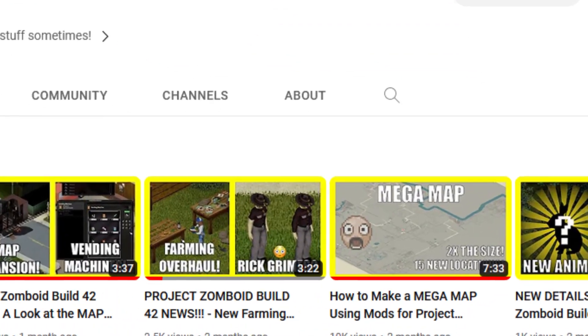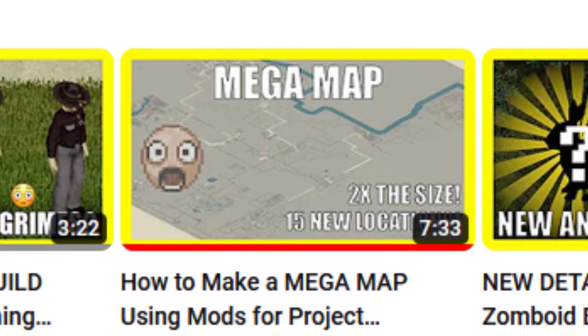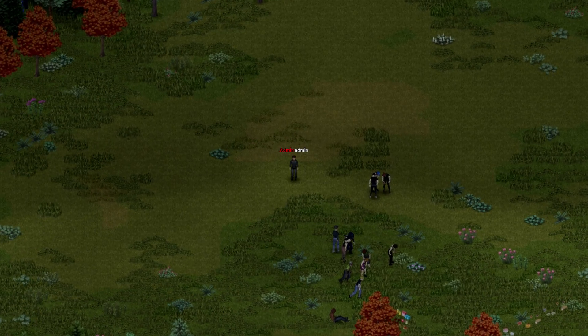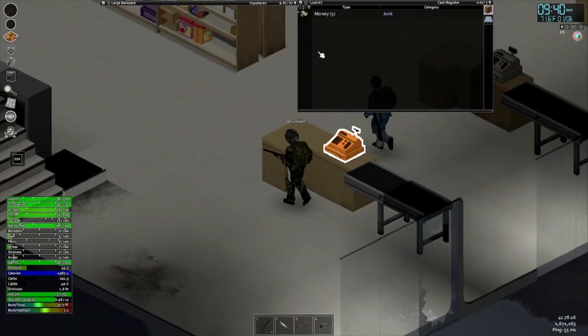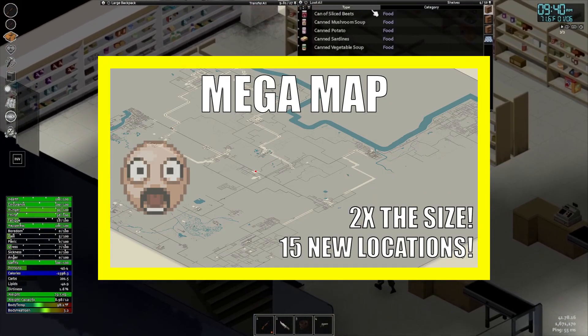Since posting my Mega Map video, I've had a lot of people asking me how to get it working on a multiplayer server. The modded maps are not showing up for some people when they launch their dedicated servers. Today I am here to hopefully offer a solution and create a forum for helping all of you get map mods and the Mega Map working in multiplayer.